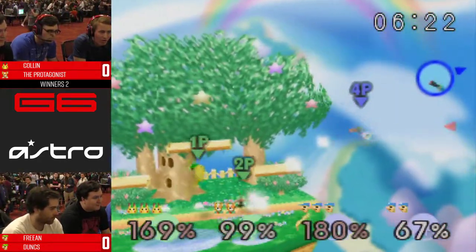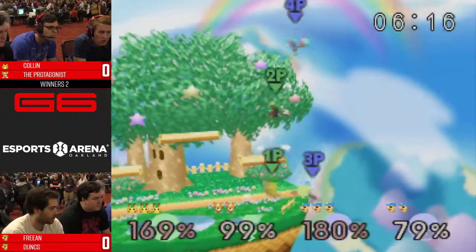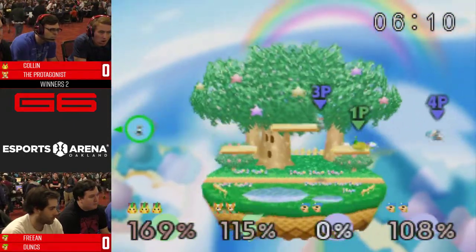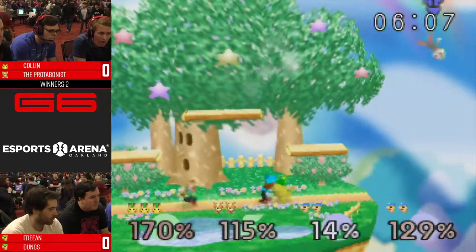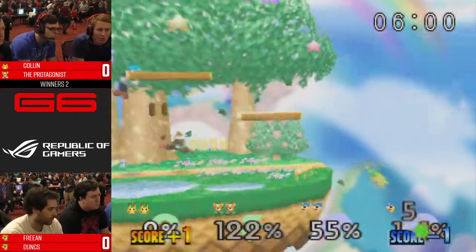Rolls! Missed opportunity, but Protag kind of clearing the ledge. Down tilt, back throw, forward throw — whatever, doesn't matter what it is. Bad trade for Protag. Thankfully everything's going on on the other side of the stage. He got out of there quick — he was at like 169 or something crazy.